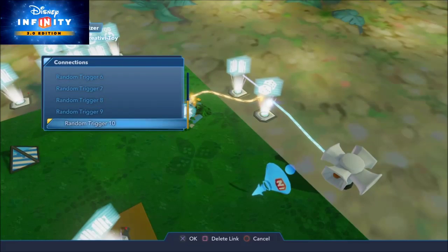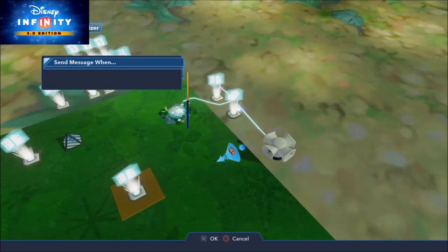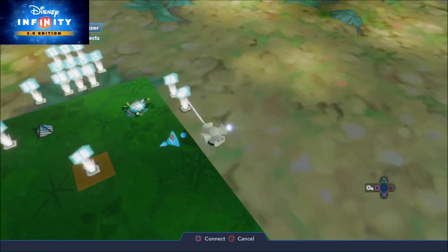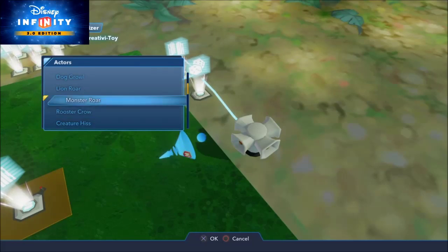Random trigger nine is a yeti. I'm glad I picked creature hiss earlier, because that left me monster roar under animal noises — perfect for a yeti. I'm going to go monster roar.